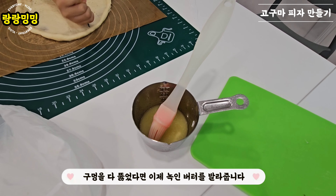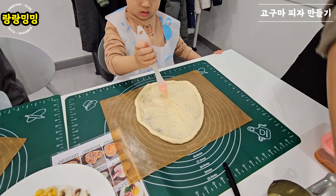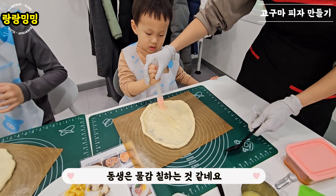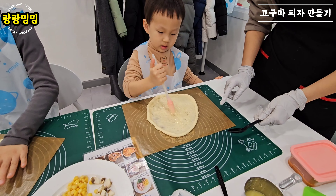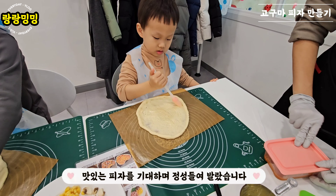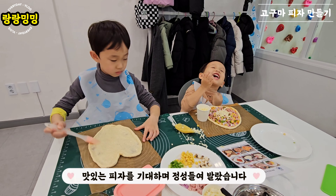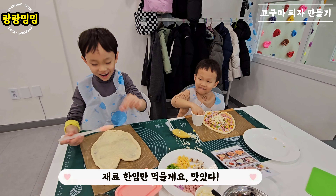구멍을 다 뚫었다면 이제 녹인 버터를 발라줍니다. 동생은 물감칠하는 것 같네요. 맛있는 피자를 기대하며 정성들여 발랐습니다. 재료 한 입만 먹을게요 — 맛있다! (Once all the holes are poked, spread melted butter. My sibling looks like they're painting! We spread it carefully looking forward to delicious pizza. I sneaked a bite of the ingredients — so good!)